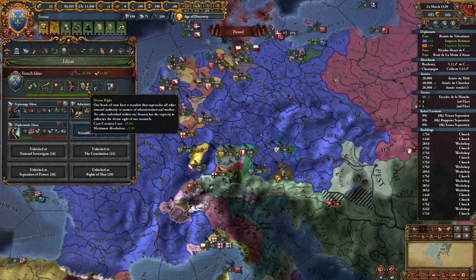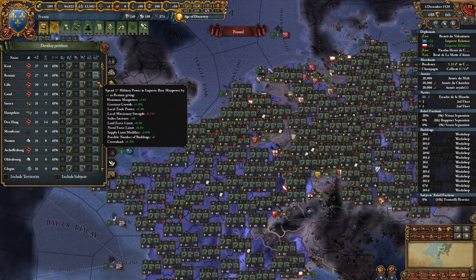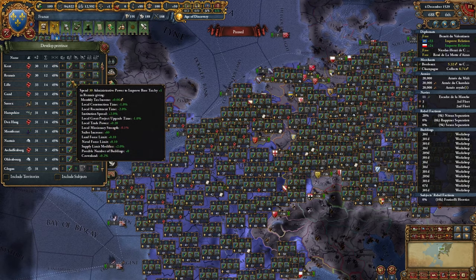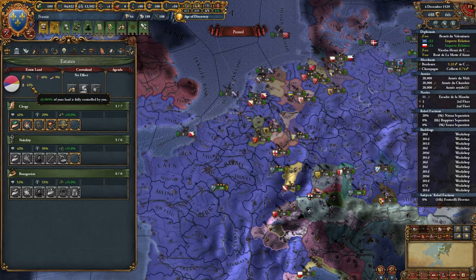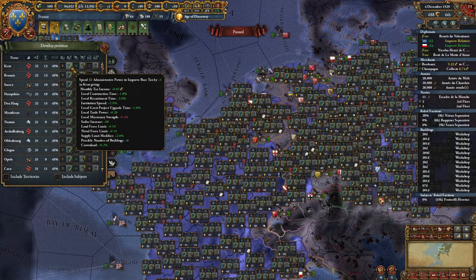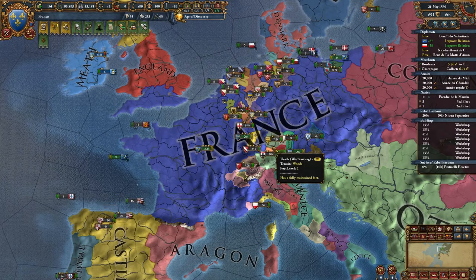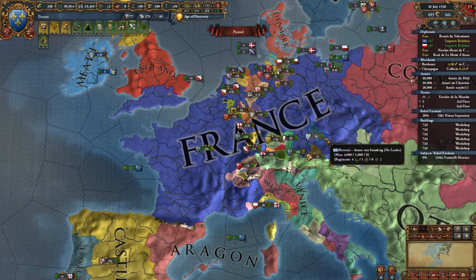I got this nice CCR bonus now, completing another idea which is going to be super good. I'm going to take a minute to dev everything up just for crown land - use my admin points. Just shooting for this 45% - we're not too far away, but I don't want to waste any diplo points in the dev process. It's the end of our golden era but it's not a big deal, everything's going to be fine. If you guys are enjoying this content, please consider subscribing.